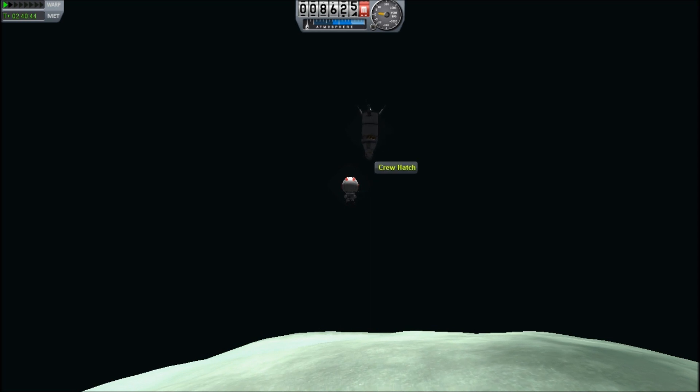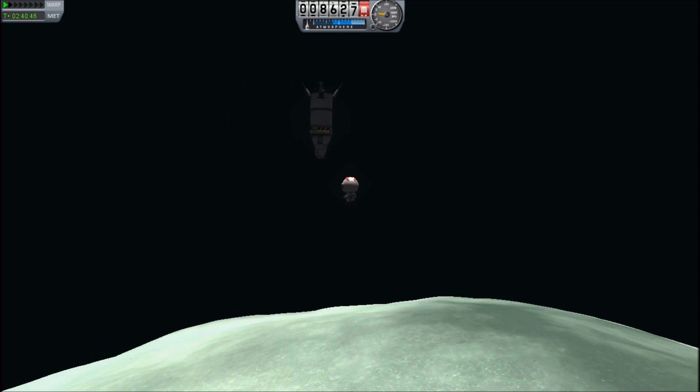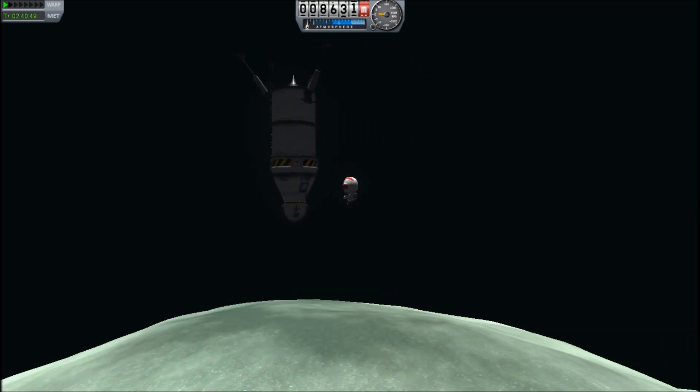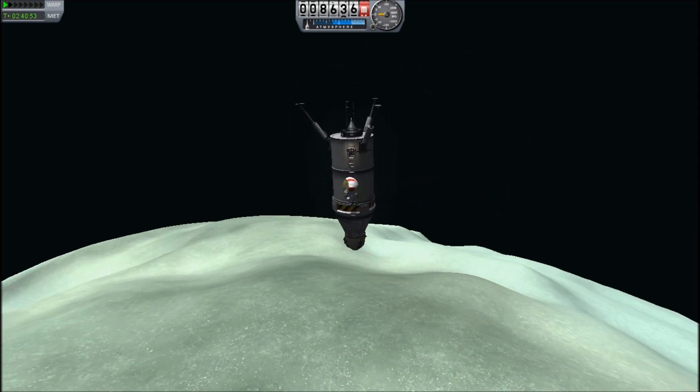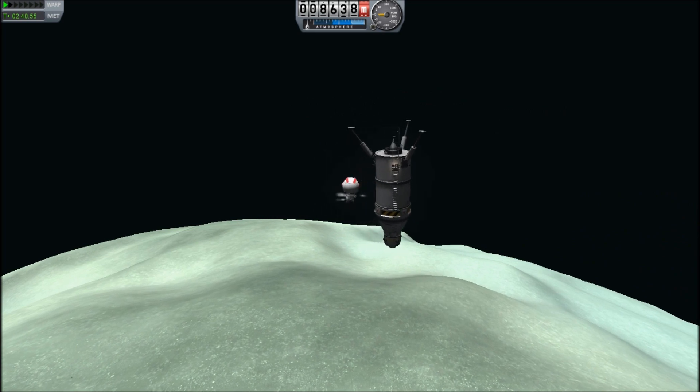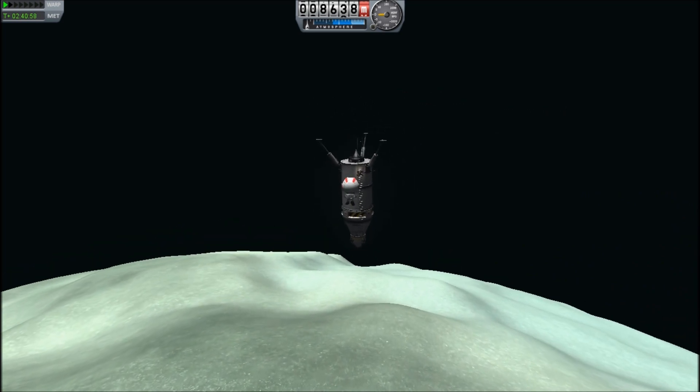For a joke, I think Bob's trying to spoil his chances — he's put the ladder on the far side. There we go, flying past at some speed — got to slow down. He has been unable to retract the landing ladder.